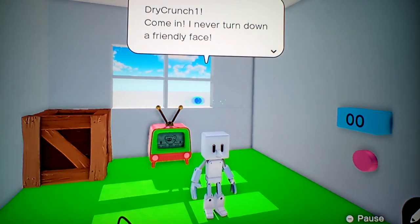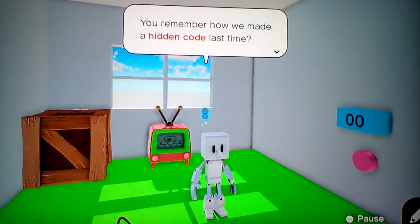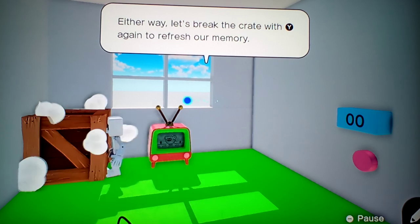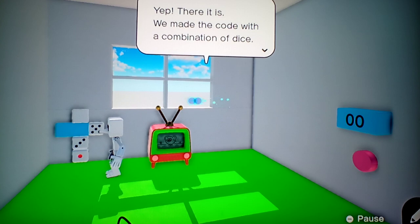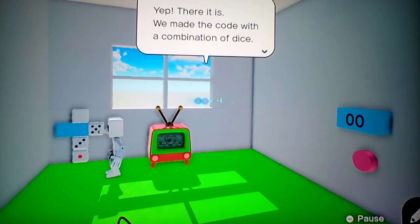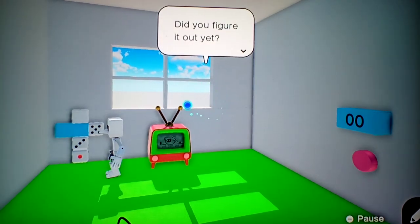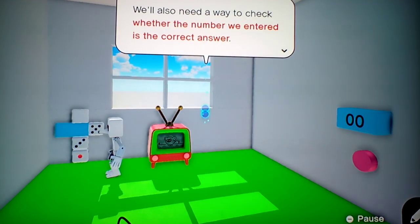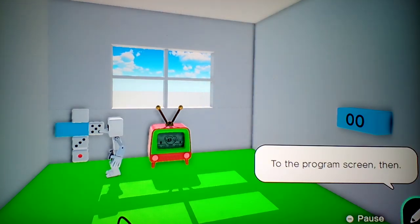Try Crunch, come in. Remember how we made a hidden code last time? Let's break the crate with Y and refresh our memory. We made the code with a combination of dice. Did you figure it out yet? This time we'll be getting the wall device to work so that the number on the wall goes up when you push the button. I also need a way to check whether the number we entered is the correct answer. To the program screen then.